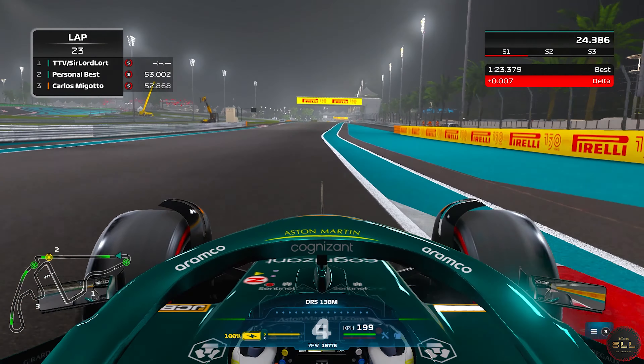After 6 laps on the hard tyres we have around 18% tyre wear, so around 3% each lap. On a normal lap on the hards the time should be around 1:28.0.